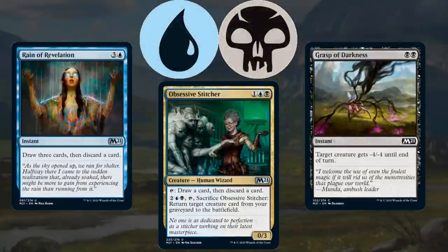Moving on to the next color combination, we have Blue-Black. It's on the other end of the spectrum. Its gold uncommon is Obsessive Stitcher, which lets you draw a card and discard a card, and then sometimes even reanimate bigger creatures. This type of deck is going to use the fantastic removal available to black, like Grasp of Darkness, and combine it with blue card draw, like Reign of Revelation, to overwhelm your opponents with card advantage and win late-game situations.